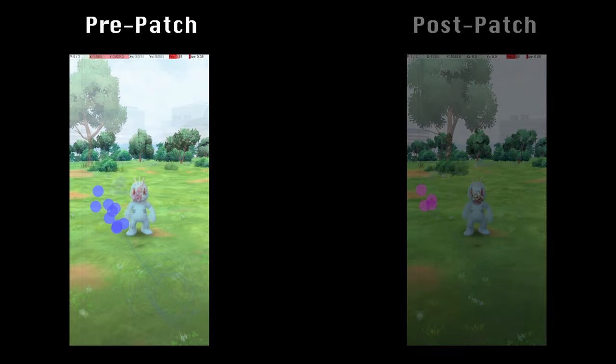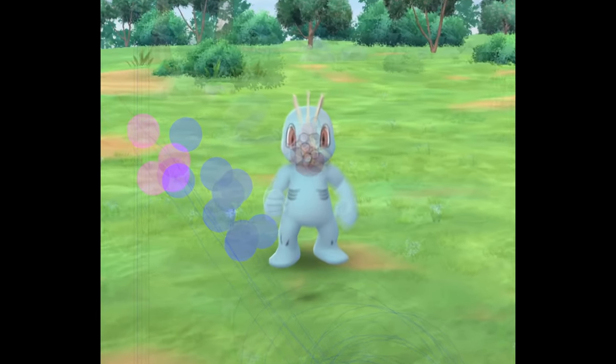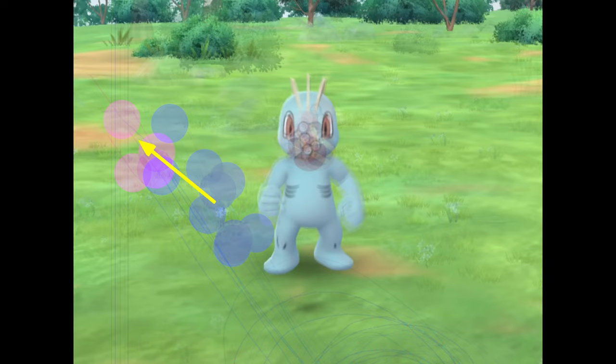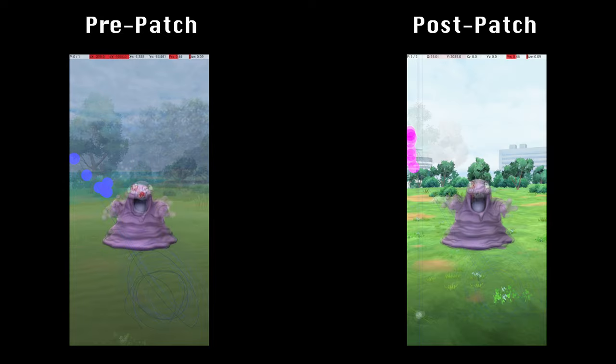For Machop, I compared 10 excellent throws before to 4 excellent throws after. The difference is similar to Mankey — after the change, the release points are further up and to the left, indicating a harder throw is now required. For Grimer, I compared 6 excellent throws before to 9 excellent throws after. The difference follows the same pattern: we must throw much harder than before.